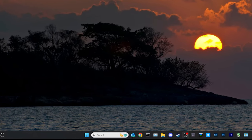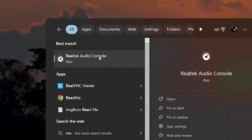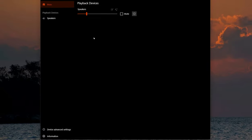Now for the good part — most motherboards use the Realtek audio chipset, but this can apply to other sound chips as well. Go to Windows Search and type Realtek. If Realtek Audio Console comes up, click on that or hit Enter. If you don't have the Realtek Audio Console but you have a Realtek sound chip, go to your motherboard manufacturer's or Realtek's website to get the console drivers and software.